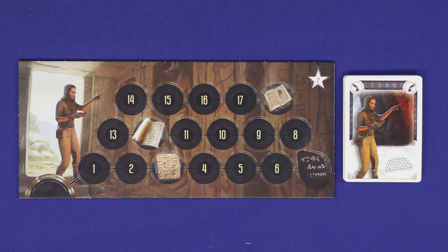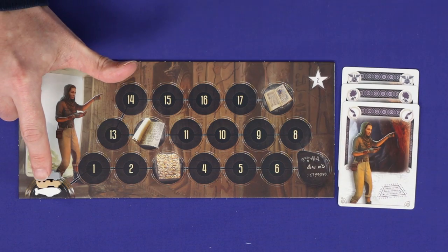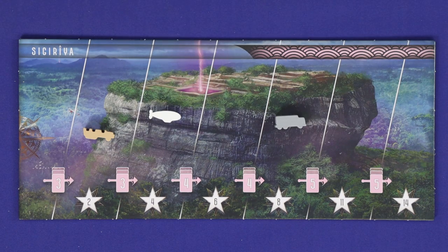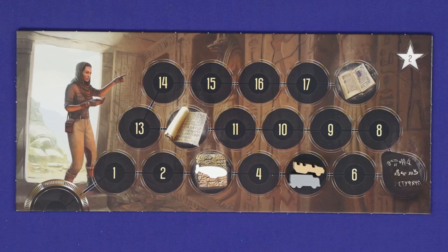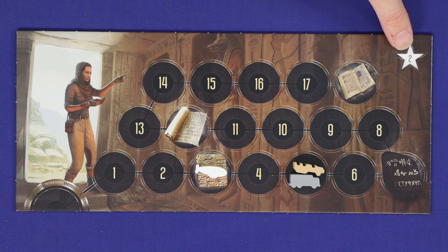If you use the linguist, you'll use the linguist board, placing each player's vehicle at zero in setup. Any time you play a linguist set, advance your marker along the track equal to the set size. Each time you reach or pass an artifact, get a free advancement on any location track of your choice, and the player or players who lead this track at the end of the season gain two points.